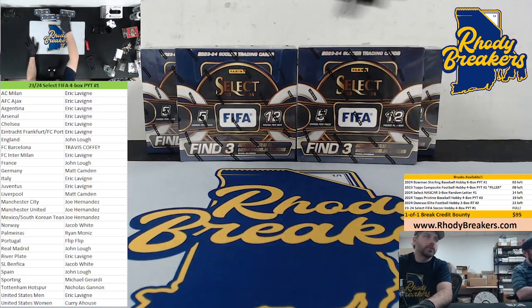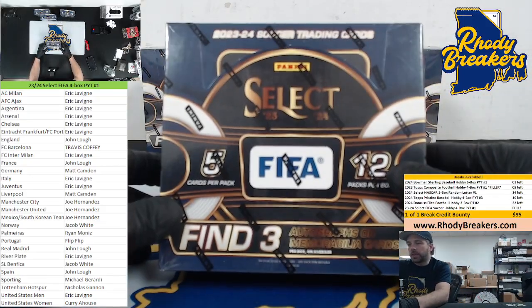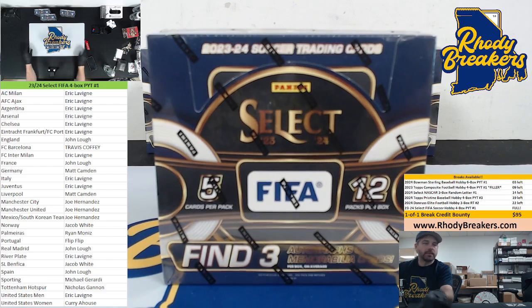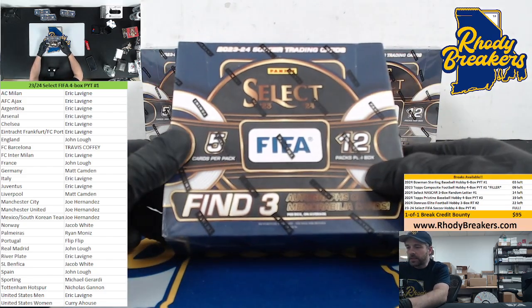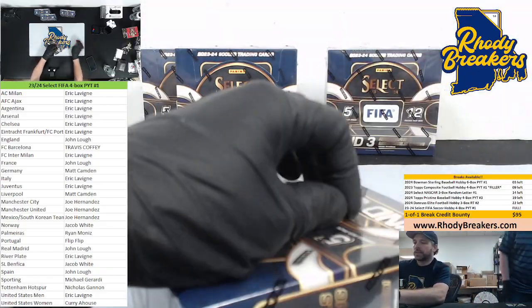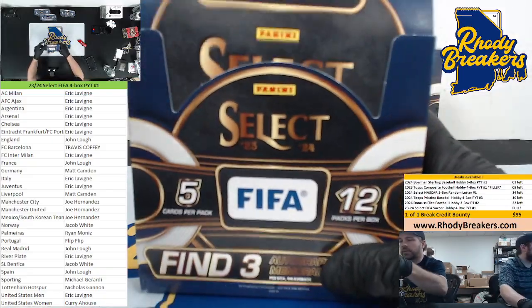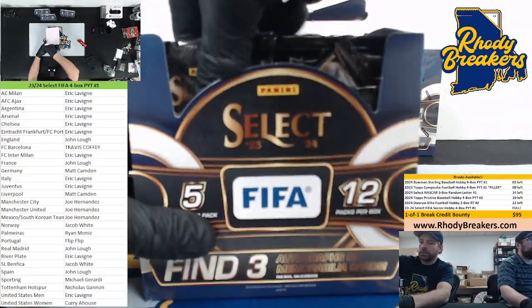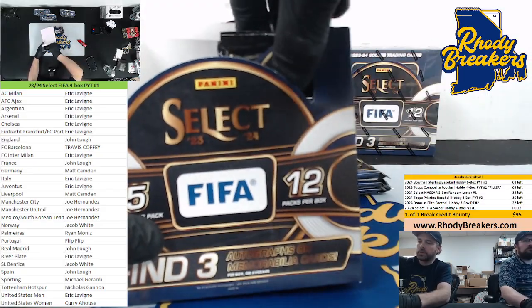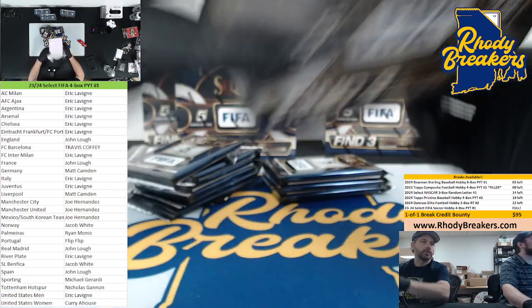All right, here it is — one, two, three, four boxes of beautiful 23-24 Select FIFA. This stuff is a ton of fun. I'm going to go pack at a time here. 23-24 Select FIFA PYT number one of the four-box variety. We did six boxes when the stuff first came out. This stuff is super nice.